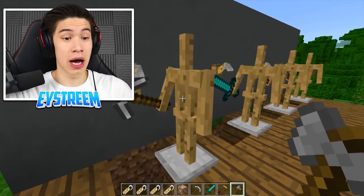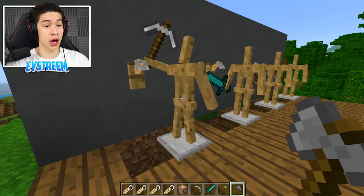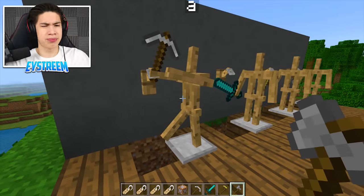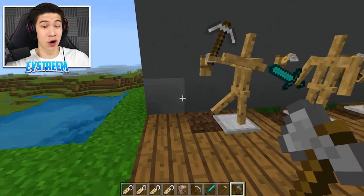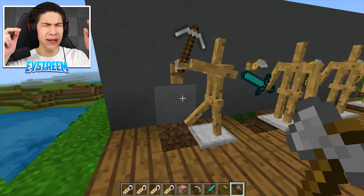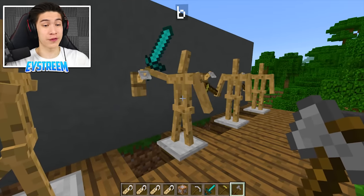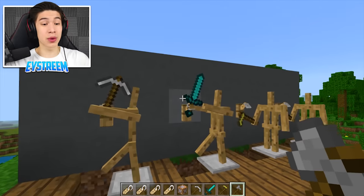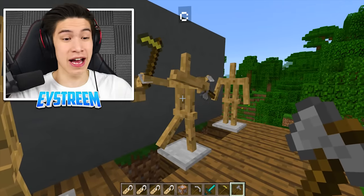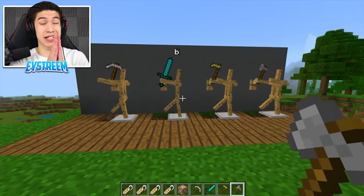Now you need to change the pose of each armor stand. Go ahead and either long-click on a device or shift-click on Windows 10 edition, and keep clicking through the poses until you reach the one that looks like a zombie with arms out — that's 9 clicks to get to that zombie-looking pose. That's the one you want. As you can see, with the right pose the pickaxe goes through the hole of the tripwire hook, and all the tools are now inside our tripwire hooks.